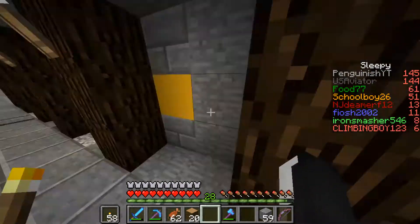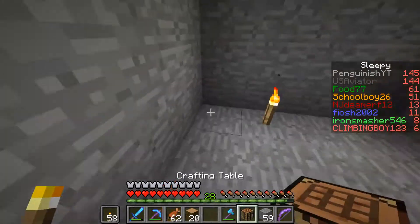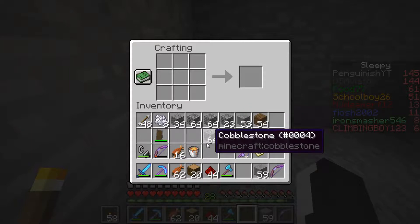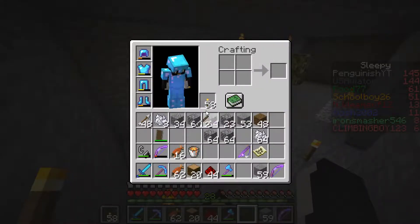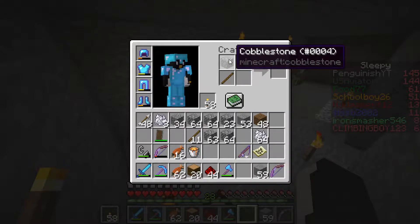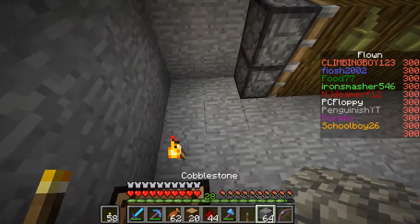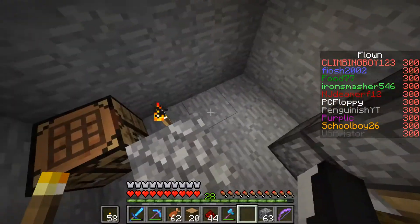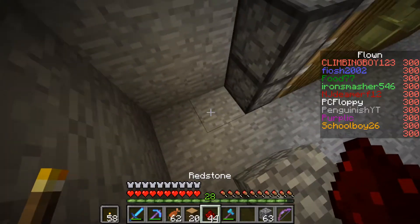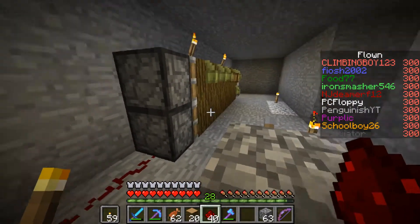Now we will need some redstone. Let's do another crafting table here because we will have to craft something. We will need some redstone torches for repeaters, probably. Let's make the lever - I almost forget that you do it this way. Now we have a lever. And if we place it here, I think that's an okay spot for that.